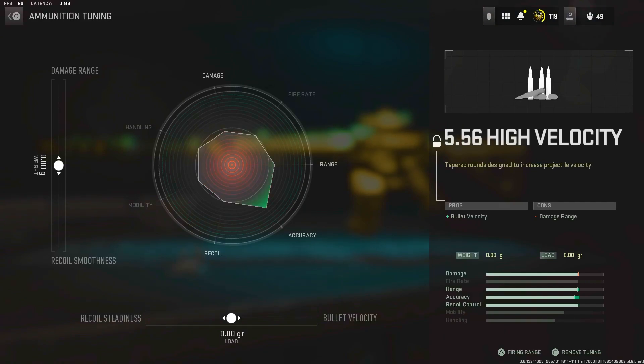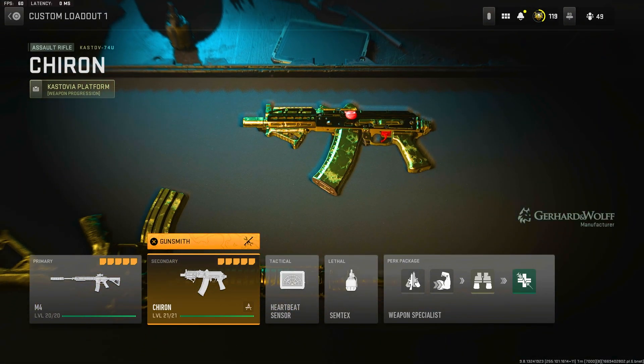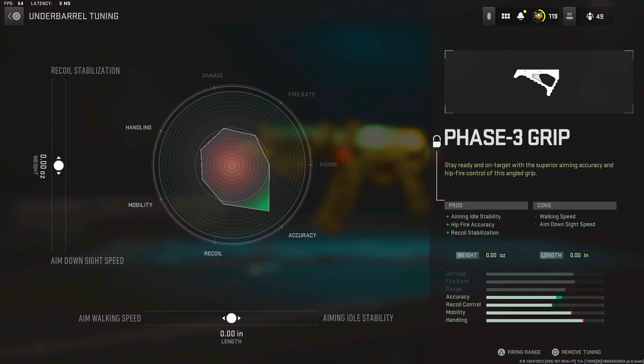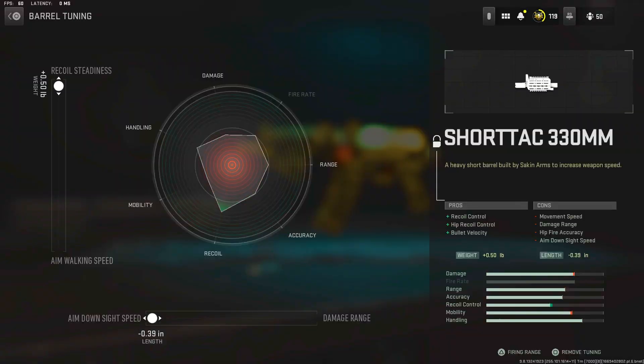The second gun is the AK-74U — in this game it's called the Kastov 74U. First attachment is the Phase-3 Grip as the underbarrel. It's kind of like the Commando Foregrip except it decreases ADS a little bit, but it helps with recoil. Tuning: leave it default. Next we have the Short Tack barrel, which gives you recoil control, bullet velocity, and hip recoil control, at the cost of some movement — but we fix that with later attachments. It gives you more range and recoil control. Tuning: ADS to the max and recoil steadiness to the max.